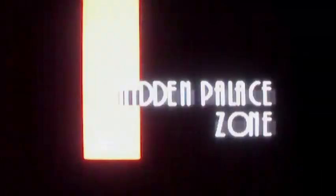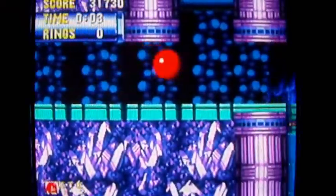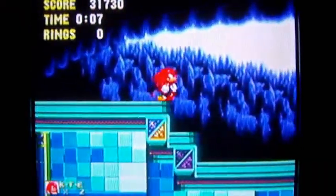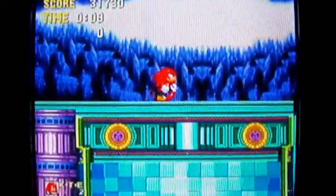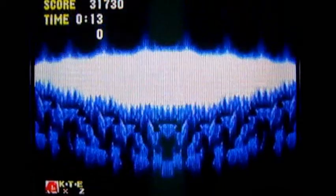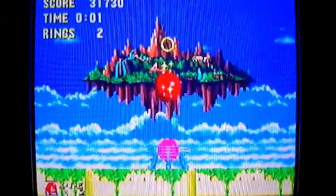That was it? Oh, come on - what a ripoff. Knuckles just took a shortcut through the whole stage. And where's the spring? No springs. I'm used to the springs on Sonic and Tails' side. And now I'm at the Sky Sanctuary Zone? I got through that in like 15 seconds.